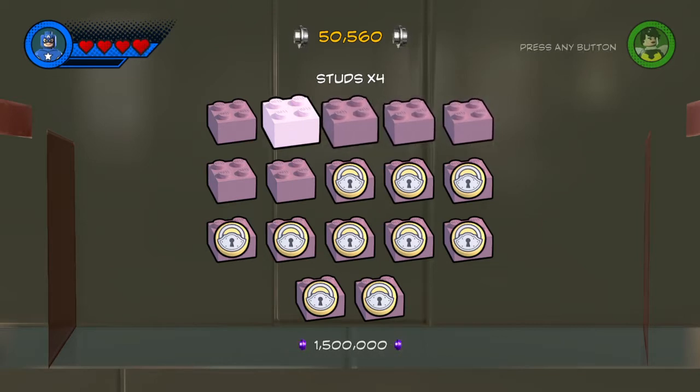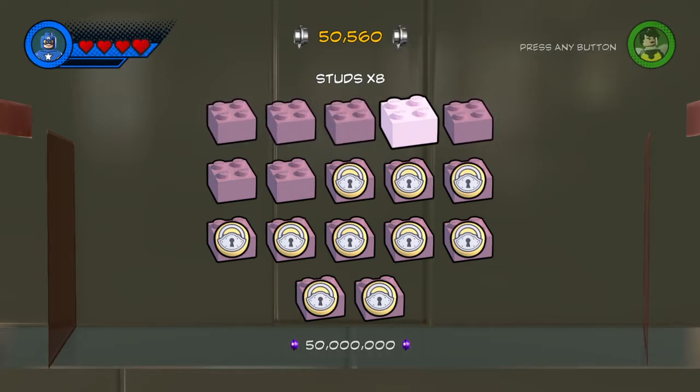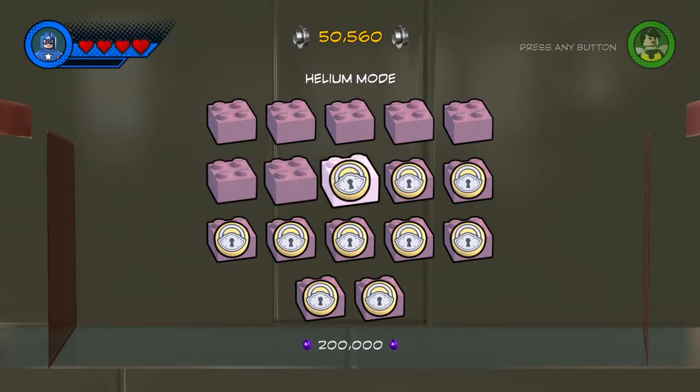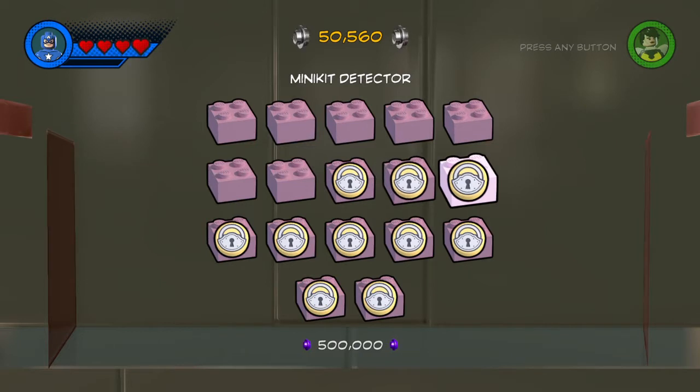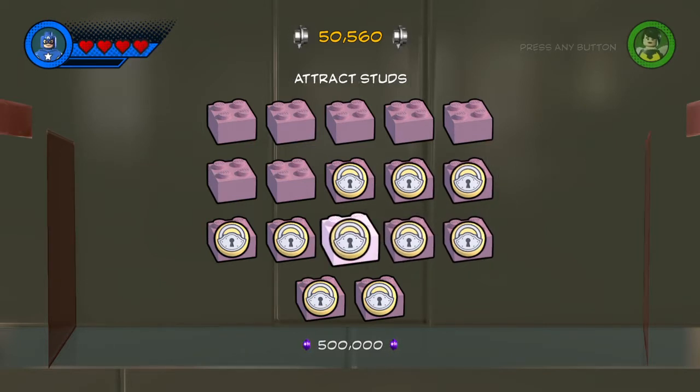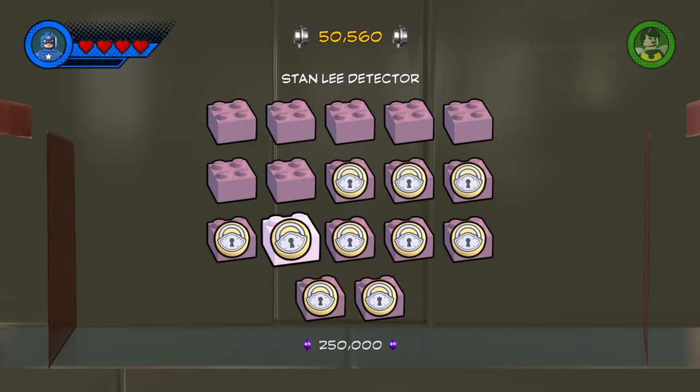I need 800 studs first. Okay, I will get around to doing that. Grunt mines effect all. Hat mode. Helium big head mode. Infinite power gorge. Fast interactions. Attract studs. Stanley detector.